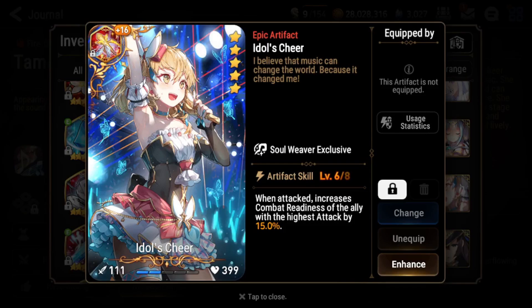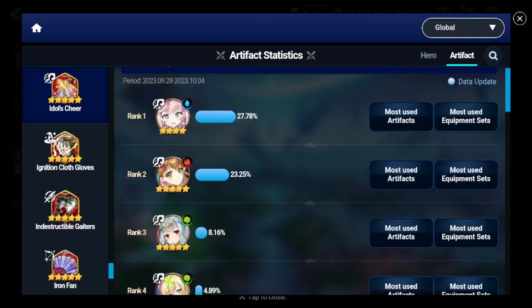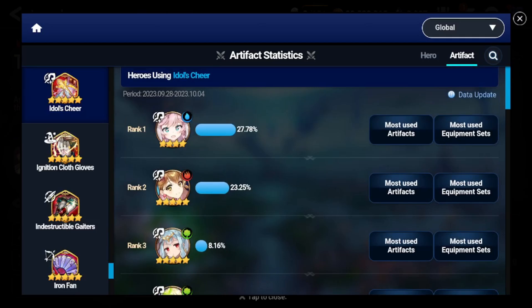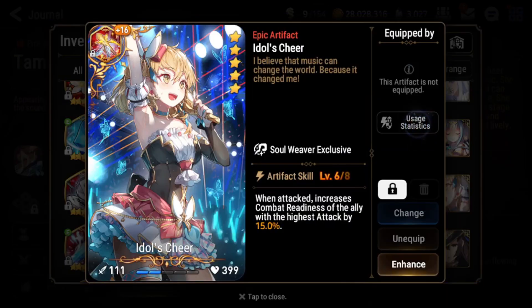Talking about her artifact, Idol's Cheer: whenever the holder gets attacked, you'll increase the CR of the ally with the highest attack by 15% at plus 15, and at plus 30 it goes up to 20%. This artifact is pretty good on Soul Weavers — you'll mostly see it on Ruanas, especially for defense teams. I'm not going to really recommend this for Tamron because you want her on different artifacts, but on Ruanas it's pretty decent. Besides that, you're not going to really use this artifact too much. It's pretty niche.